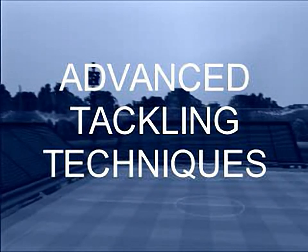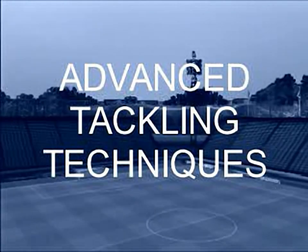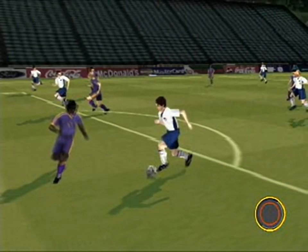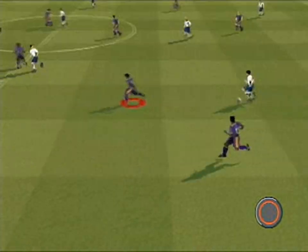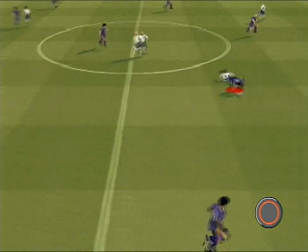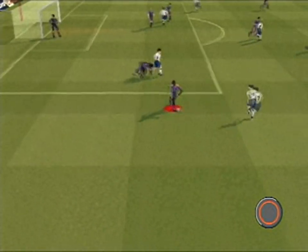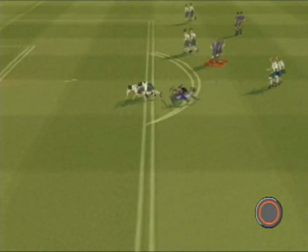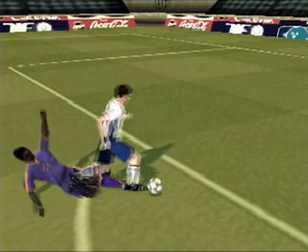Once you've mastered the block tackle, you can start to develop other areas of your defensive technique. Pressing the circle button will execute a hook tackle. If tackling from in front of or to the side of the opposing player, you can execute this tackle from a reasonable distance away. If chasing from behind the opponent, the tackler's position needs to be very close and timing spot on to get a good result.